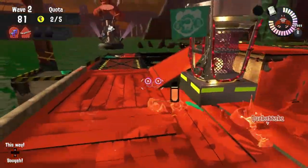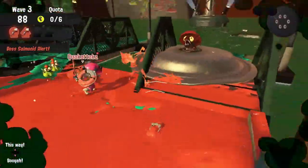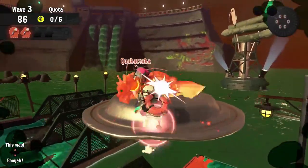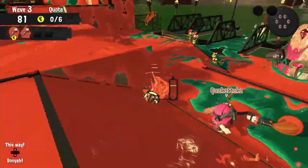We all have weapon roles to play. With the Gloogas and the Ink Brush having the most mobility, definitely do your best to run those eggs for your team. The Classic Squiffer and the Heavy Splatling may have to focus on taking out priority targets like Stingers and Big Shots.